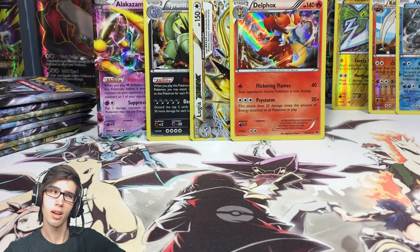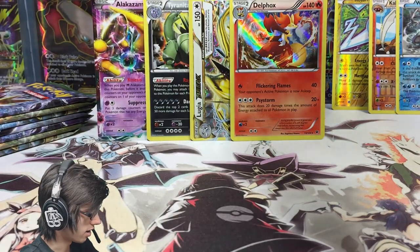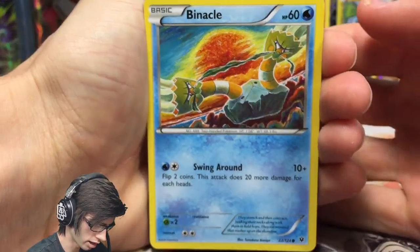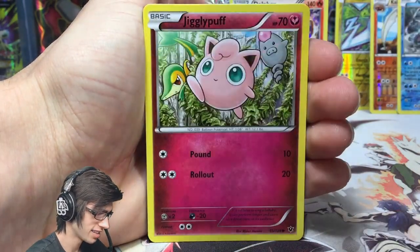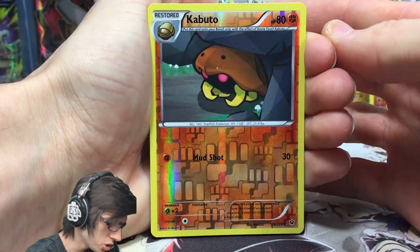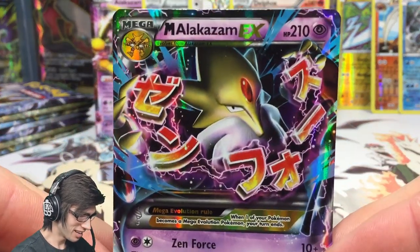We got a Zygarde pack art next. I'm just trying not to spoil the pack from the code cards — I've been keeping tabs and they are definitely a spoiler of the pulls inside. We've got a Wormadam, an Energy Pouch, Hawlucha, Kabuto reverse common, and the rare in the pack is a Mega Alakazam EX! We are absolutely killing it — 210 HP with the attack Zen Force.